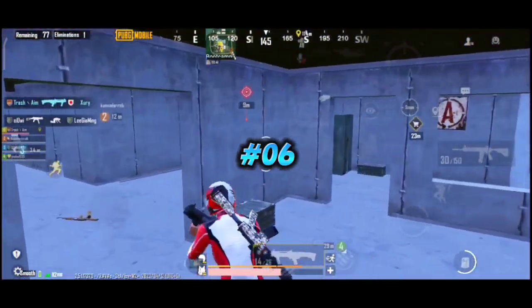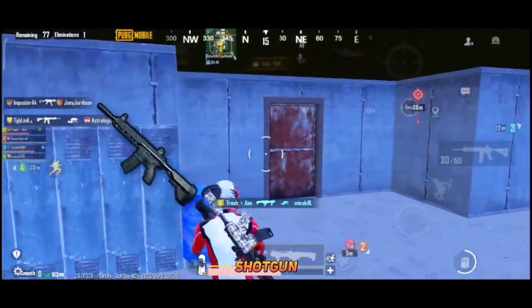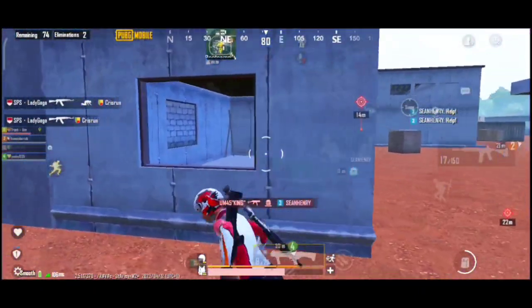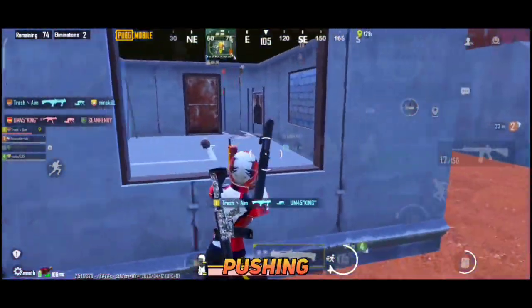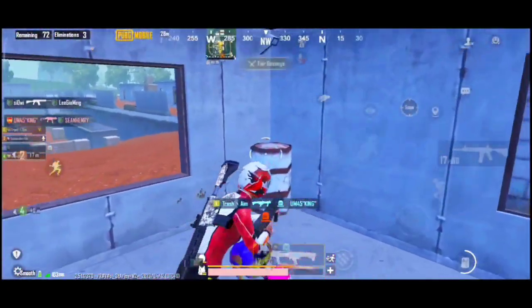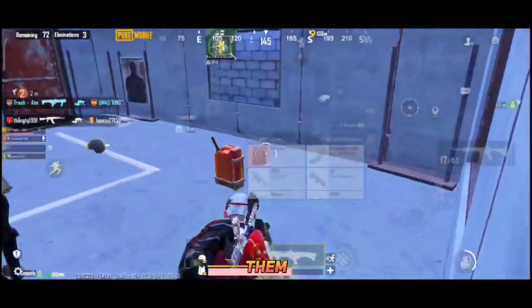Combo number 6: an assault rifle of 5.56 — my choice M416 — with a shotgun, probably DBS. If you want to master close range you should definitely try using shotguns and master them. No matter if your enemy has the best airdrop guns and they are pushing you hard, one shot of a shotgun to each guy and they will be in the lobby in the next second. Shotguns are one of the deadliest guns in this game, but only if you know how to use them.